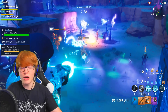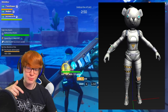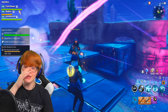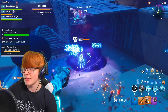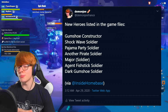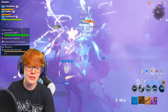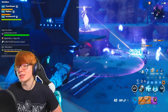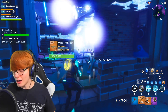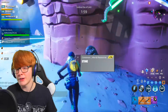Last is a Fuzzy Bear Teddy, a cute cuddly steel item — this plays off an earlier leak of a Cuddle Team Leader-themed teddy, previously leaked by Inside Home Base. This is further confirmation we'll probably see it in the game. Also in the game files are listed heroes with no stats yet: a Gumshoe Constructor, a Shockwave Soldier, a Pajama Party Soldier, another Pirate Soldier likely being Buccaneer Ramirez, the Major, Agent Fishstick Soldier, and Dark Gumshoe Soldier. Agent Fishstick and the Gumshoe variants could tie into more spy set content.